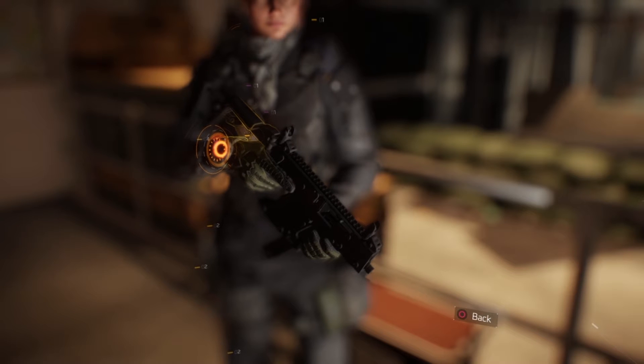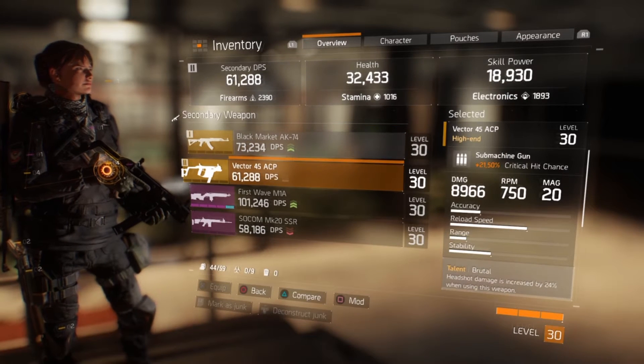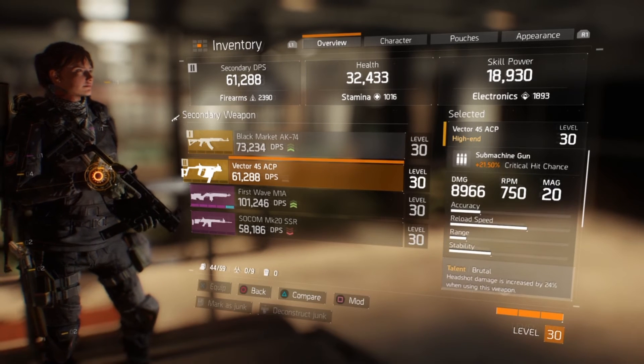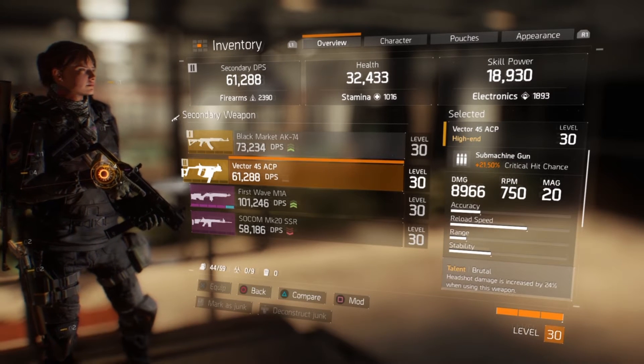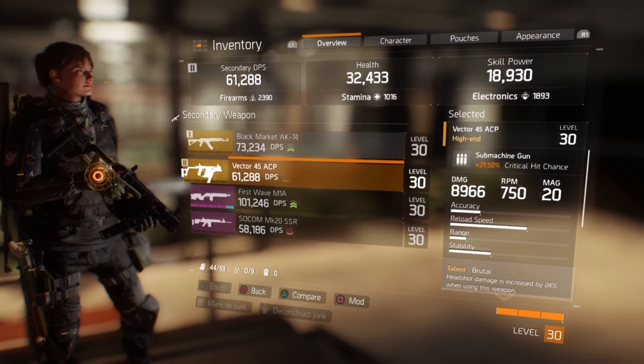First I'll be showing you guys the base version I crafted and then I'll add my usual attachments. To start off, here are the base stats: 8,966 damage with 750 rounds per minute. But what has to be the Achilles heel of this weapon is the tiny magazine which only holds 20 bullets to a mag.